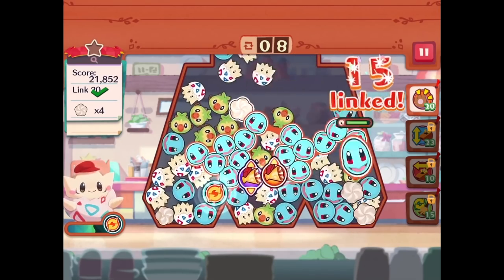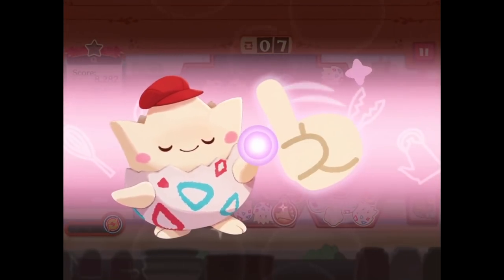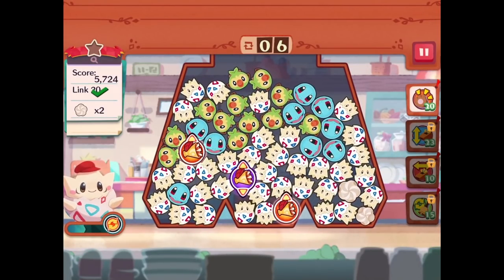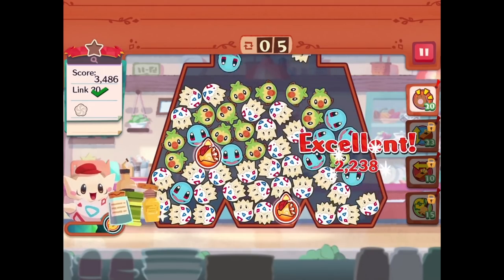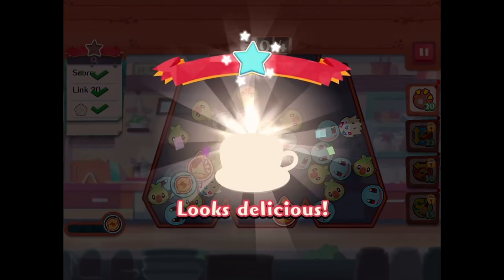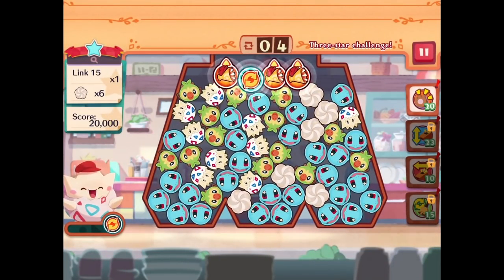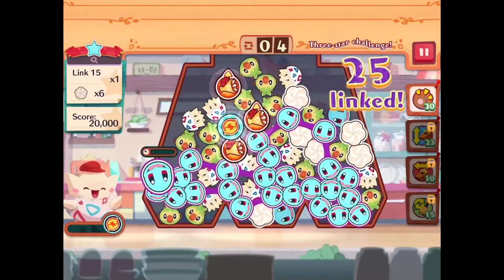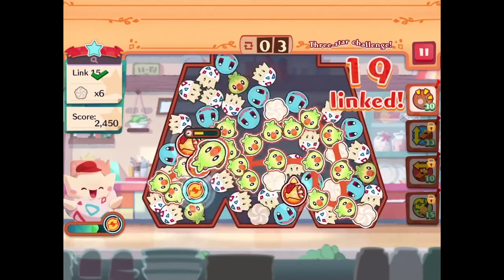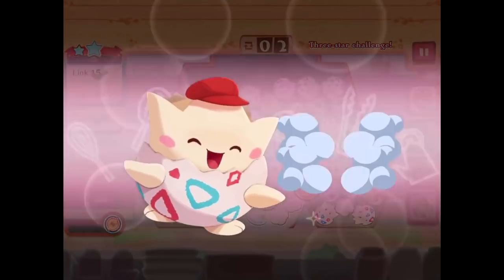The whipped cream is all over the place so we'll focus on getting a score and get the whipped cream on the fly — not too bad. The good thing about Togepi's special is that it turns all the surrounding Pokemon into one specific type — really good. Our last two whipped creams are clustered so we'll take that advantage. We still have the three-star challenge to worry about: 20,000 points and a link of 15, which shouldn't be too bad. Got it! Now we're still trying to get the score.